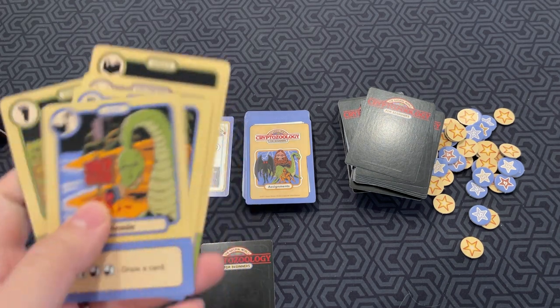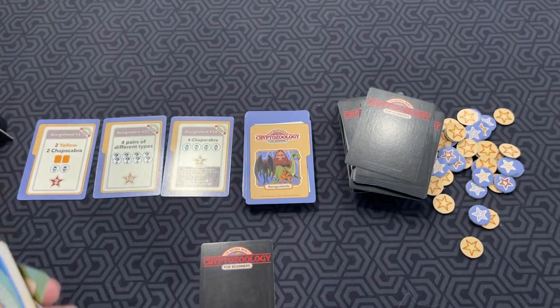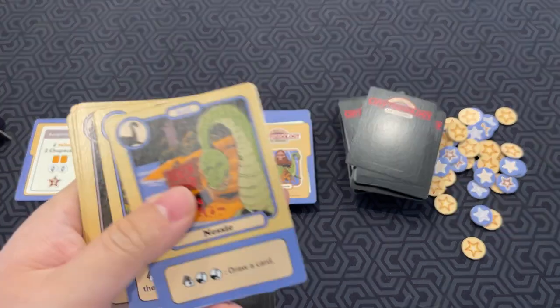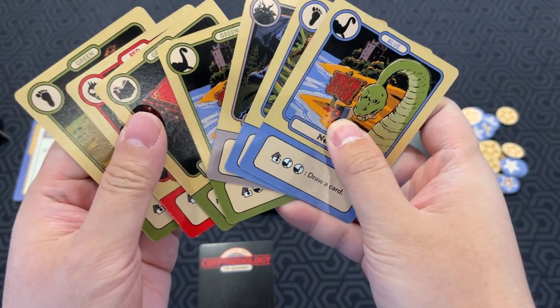Each cryptid card comes in four different colors: red, blue, yellow, and green. They also have different cryptid abilities and types, as you can see by the symbols in the top left.